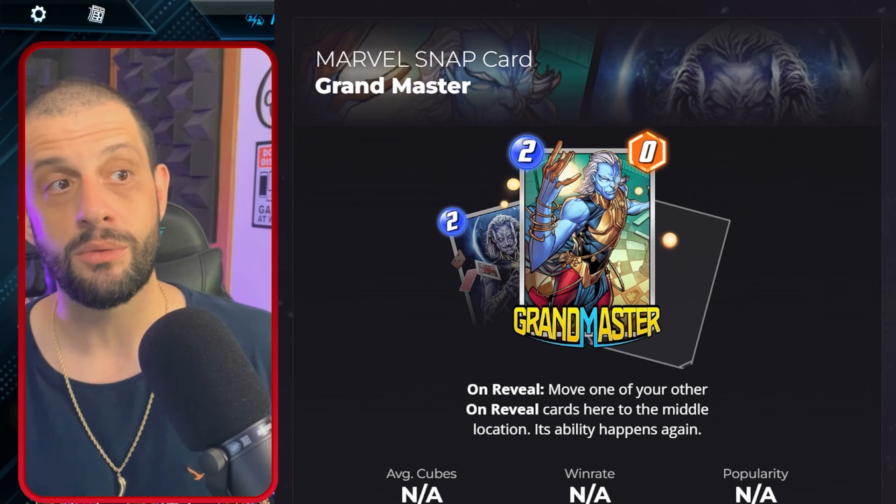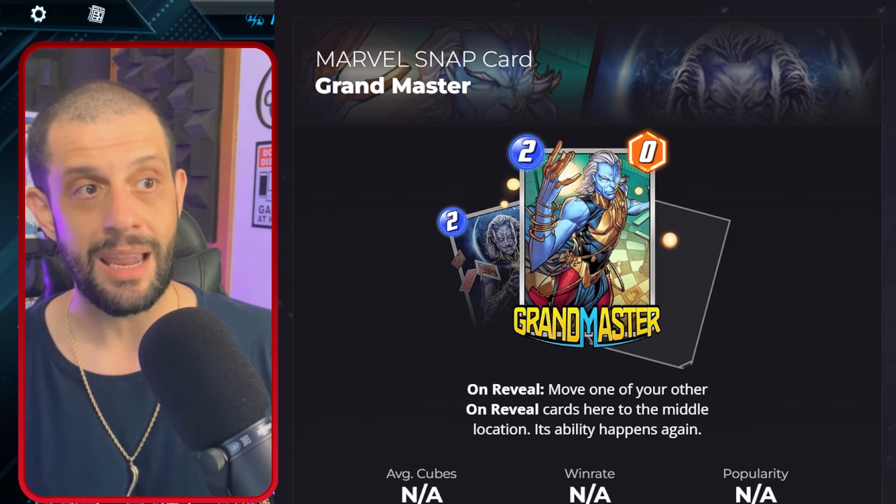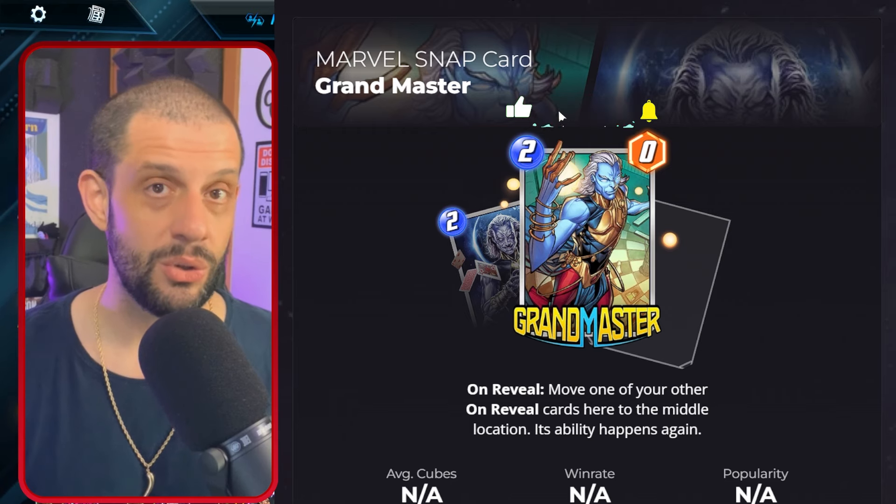The highly anticipated Grand Master is finally coming to Marvel Snap and he is diverse. There is a lot we can do with this card and it's going to strengthen a couple archetypes in particular that need what we call activators. So let's take a look at Grand Master — on reveal, move one of your on reveal cards here to the middle location, its ability happens again, and he's only two cost.